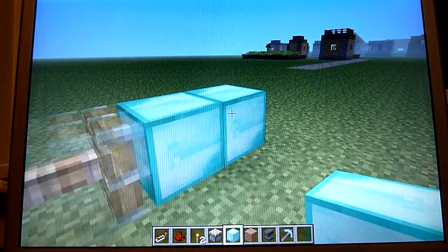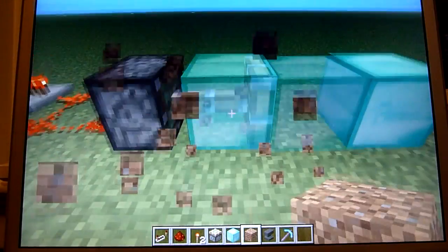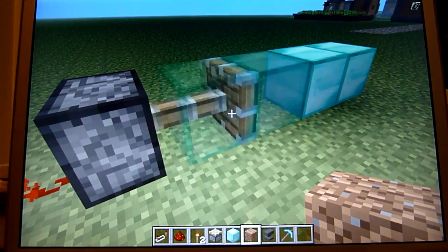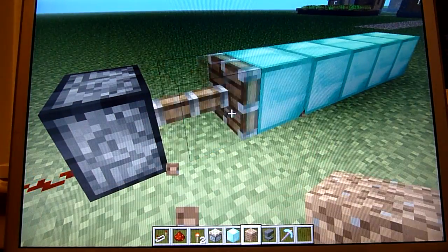So like that — it's already made one more, which is really awesome. But to keep making them, what you have to do — it's kind of hard to get it in. You see, I just placed the dirt, and since it was going so quickly, it's going to produce diamond blocks. So if you keep doing that, more diamond blocks will come, and this is really awesome.